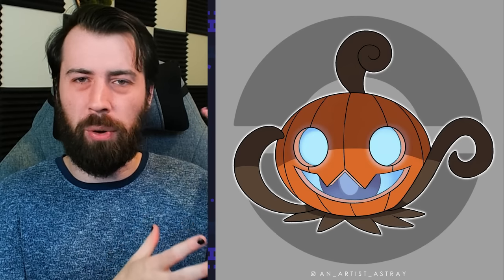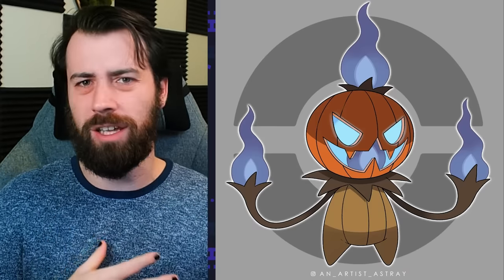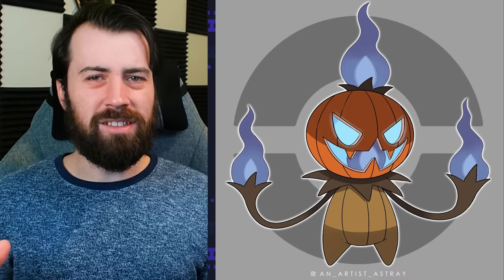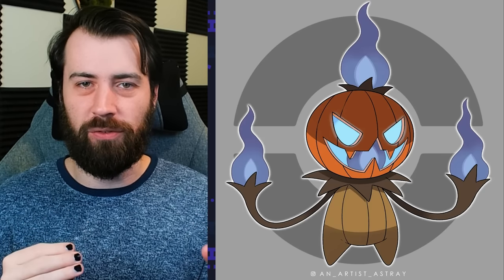Now back to the present. Here we have a hybrid between Pumpkaboo and Litwick called Pumpkindle. I like how Pumpkindle takes the Jack-o'-lantern aspects of Pumpkaboo and Gourgeist's designs and plays them up a bit more, then adds the purple fire from Litwick, making for a really interesting design. Pumpkindle evolves into Hollow Wisp — Hollowed Out Pumpkin plus Will-o'-the-Wisp — a great name. You can definitely see Lampent and Chandelure in here. It's a mid-stage Pokemon and you can definitely feel that, adding new elements like a body, legs, and an angrier expression.